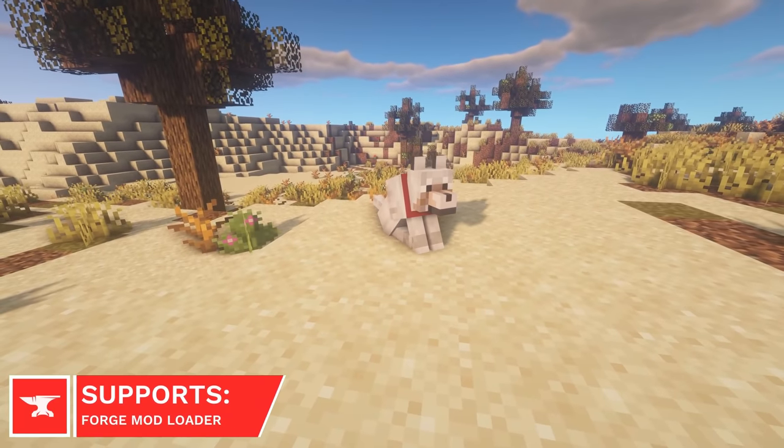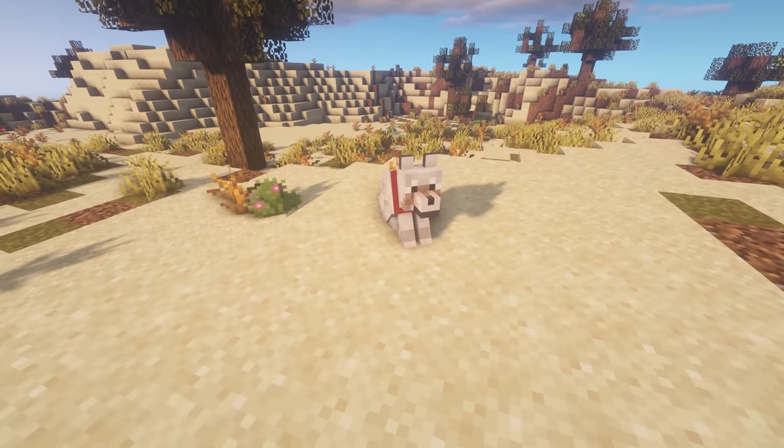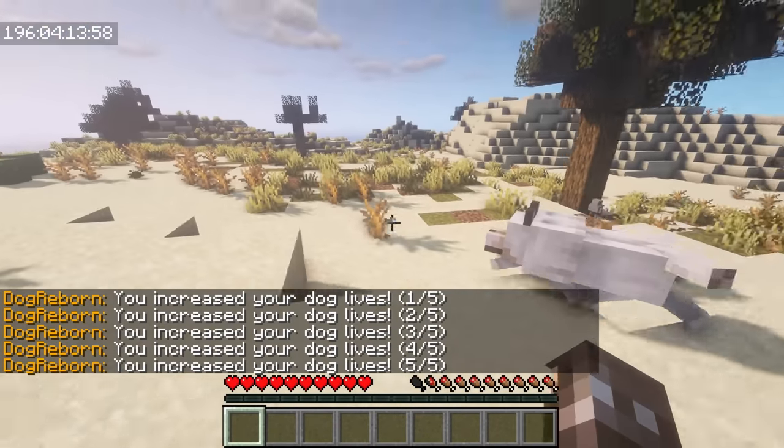Dog Reborn allows you to give your Wolf extra lives, to stop him from dying. The default item is a Diamond, but this can be changed in the config file. If your Wolf does die, then they'll be teleported back to your spawn point.